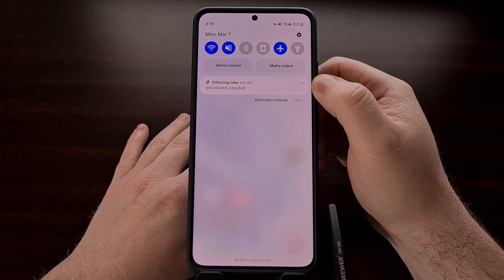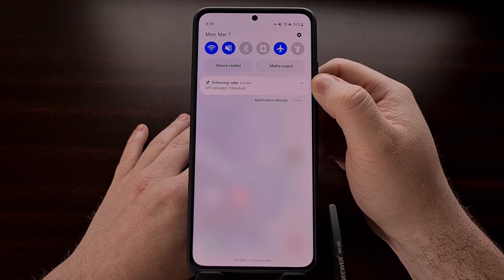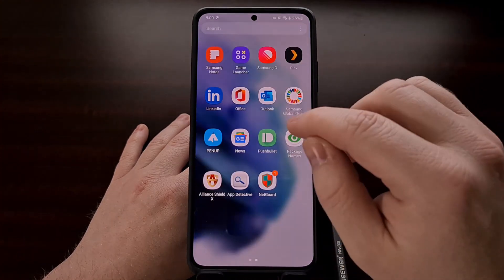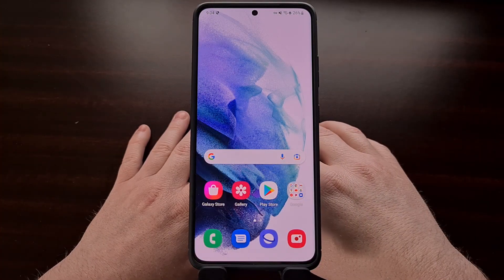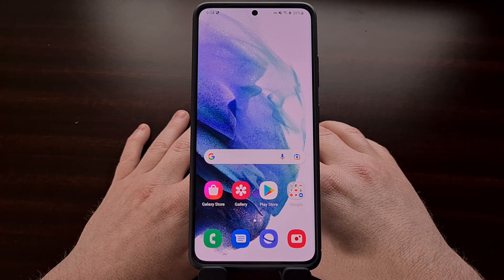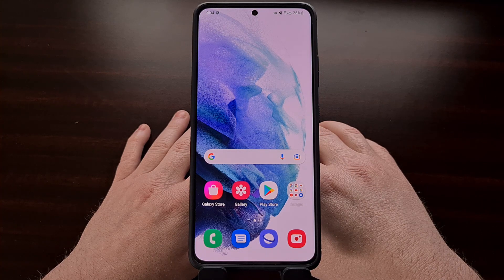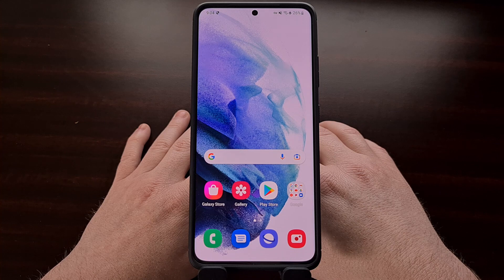Once internet has been re-enabled, the notification should change to show how many applications are allowed internet access and how many have been blocked. As you can see, three are currently blocked — those are the three applications we chose to disable. This completes the tutorial and now you can play mobile games without any CPU or GPU throttling. Games like PUBG, Fortnite, Genshin Impact, Shadowgun Legends, and many others should perform much better, with some users seeing a 2 to 5% increase in frames per second and others seeing even better results.